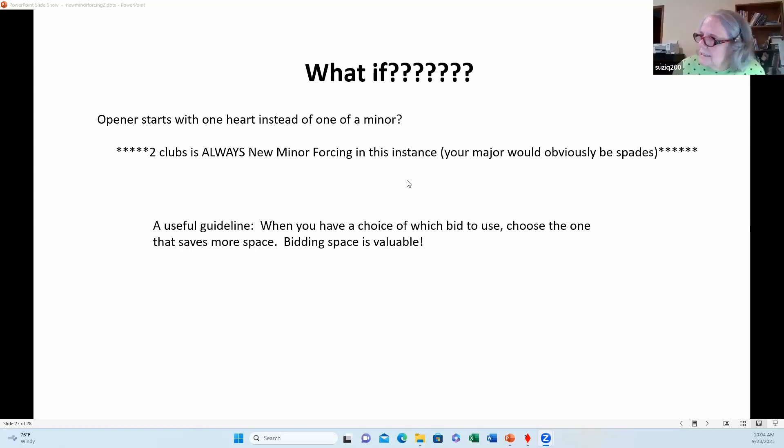New Minor Forcing is an extremely useful bid. If you don't use it, you give up the ability to rebid that new minor to show five cards in that suit — but you seldom want to play in that suit anyway if you can't find a major suit fit; you usually want to play no-trump. So giving that up is really not much to sacrifice to be able to use New Minor Forcing. Think about it, try it — you'll miss it a few times, that's a given. That's the way you learn. Be patient with yourselves and email me your questions.